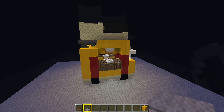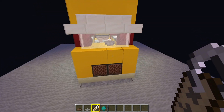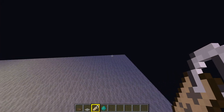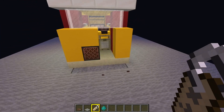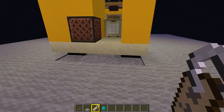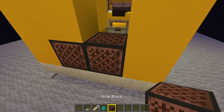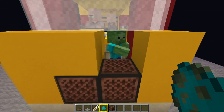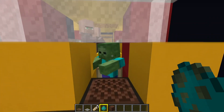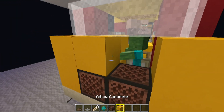Now you have to wrangle yourself a zombie — this is probably the hardest part of making the farm work. A zombie, husk, or pillager will do, but you need to get it next to that trap door. You can get them in boats or minecarts, or you might be able to get one to jump in. I'm going to spawn in a zombie. It needs to be name-tagged — if it isn't name-tagged, you don't want it de-spawning while you're away loading other chunks. Now we've name-tagged Burger Bob and put the block back.